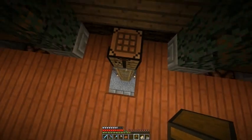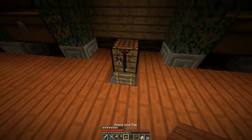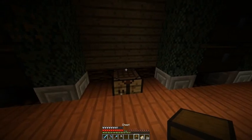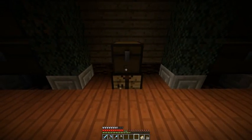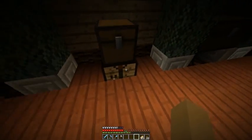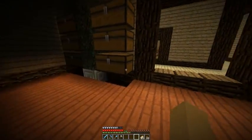I also added a ladder which lets me get down to the wiring a little bit easier. I added a crafting bench because I need one in here. I'm putting this chest on it for now — it's going to be an ender chest once I get ender chests. For right now it'll just be a regular chest as a placeholder.